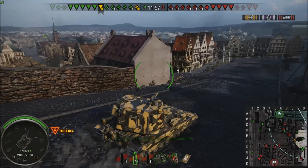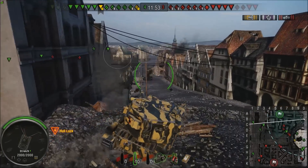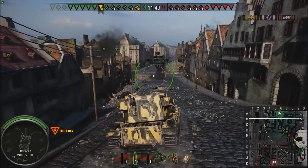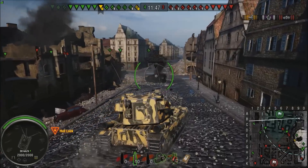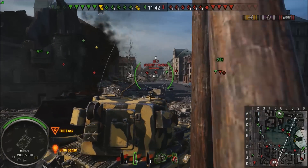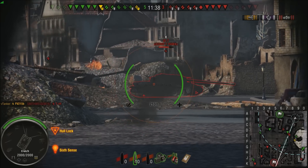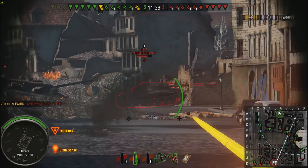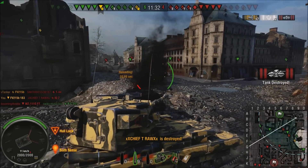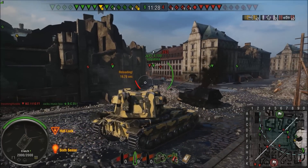Alright, what do we got? T-44, E-100. I'm gonna come around the corner and somebody's gonna freak out. Goodbye IS-7 — I'm gonna ammo rack him. Love getting 200 HP ammo racks.